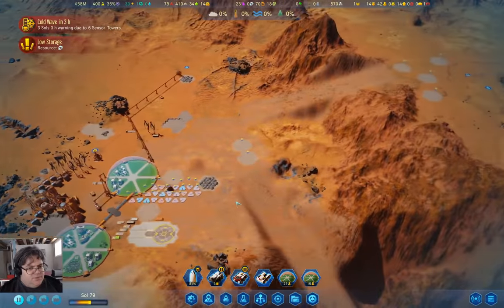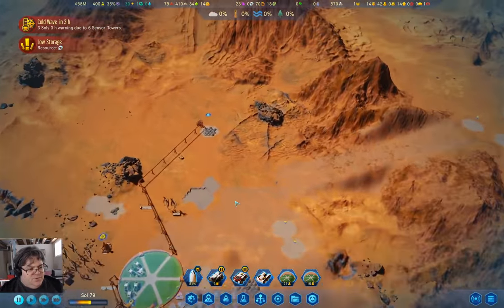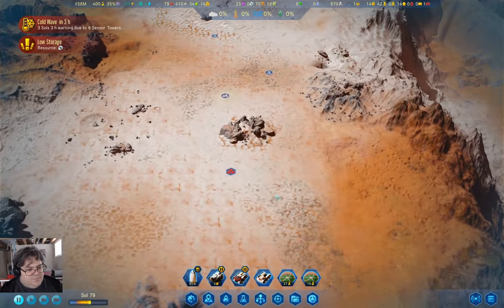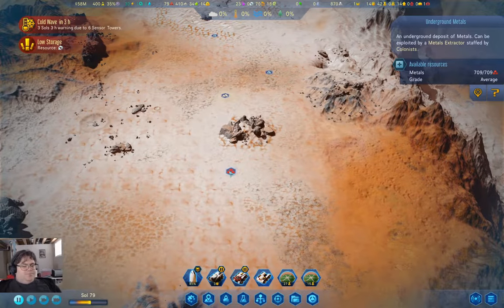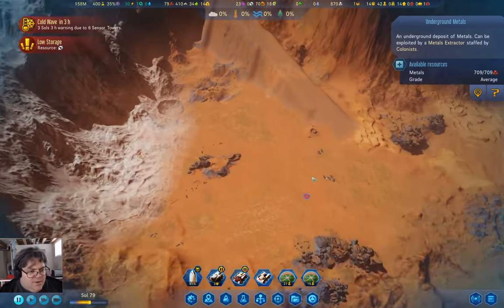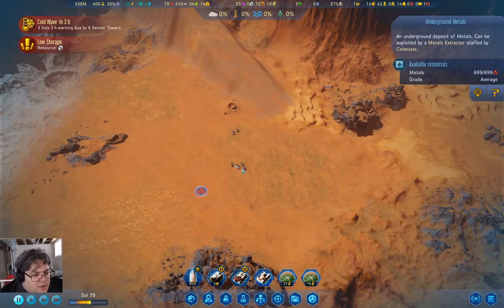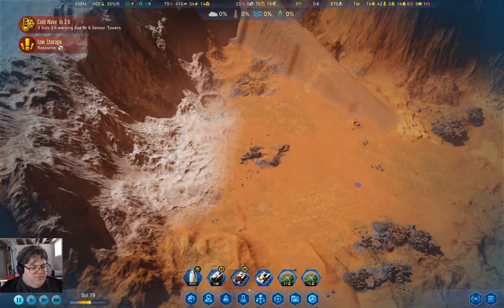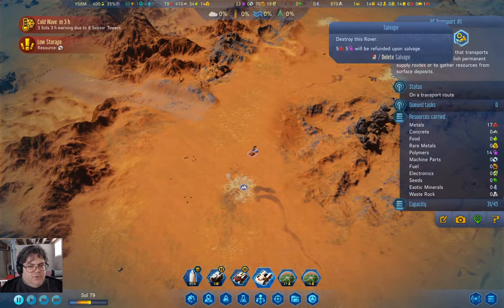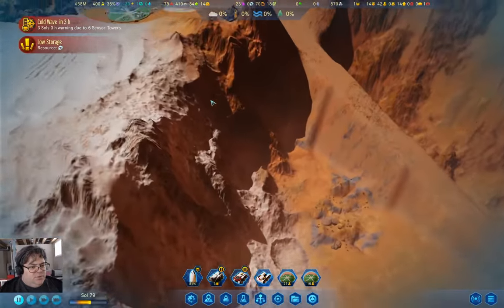Where is the nearest metals deposit? Nowhere useful — autonomous extractors would be very, very useful right about now. The metals deposit is down here, or down here — that would be better because it's not on cold terrain. We don't have rover AI — that's the tech I really want.